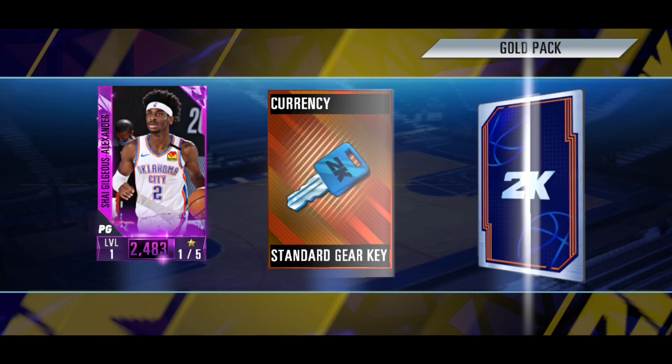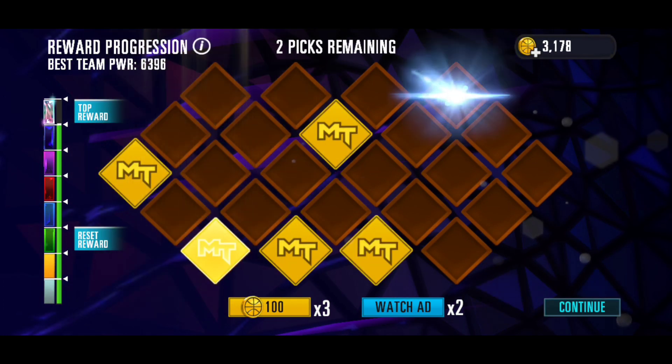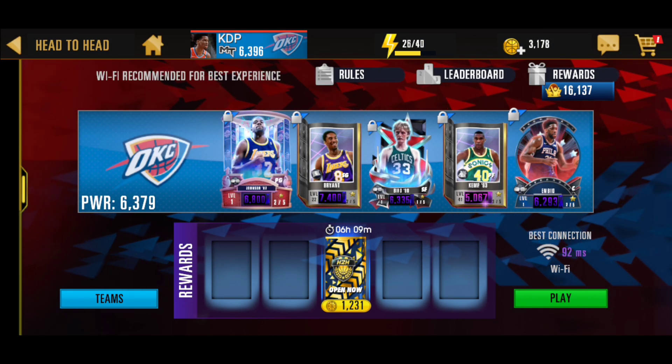Next pack we got two players going to get two amethyst cards, which isn't that good right now. For our last gold pack, we're getting one player which is going to be an amethyst Shay. Good to have Shay, but I already have a bunch of them so I don't really need any more. I will be back with some more head-to-head packs.